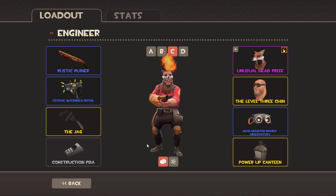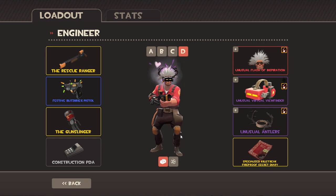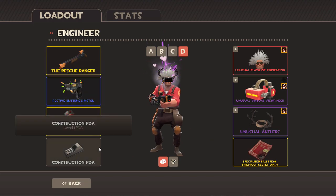He's got the Jag, which increases construction speed but lowers damage, so it's quite a good little setup. The Rustic Aruna is also one I find quite good. The major update I've done is I've added the Gunslinger in.